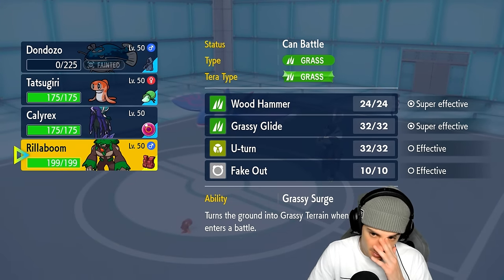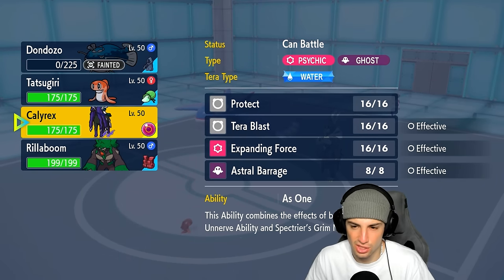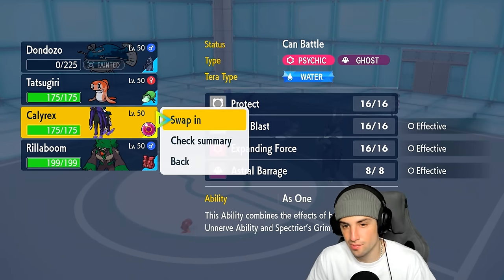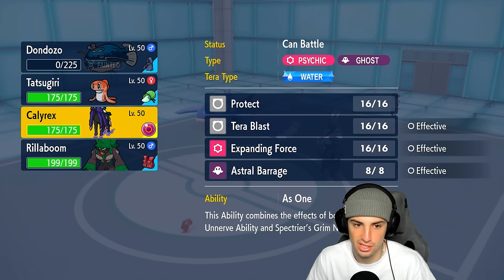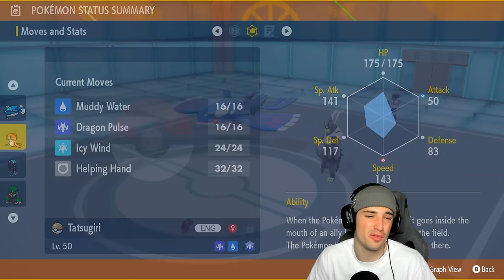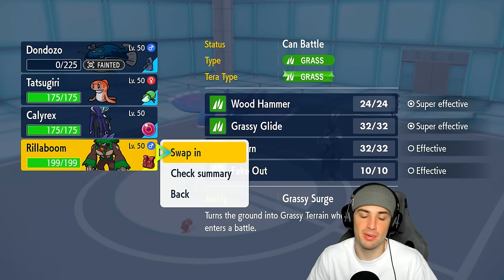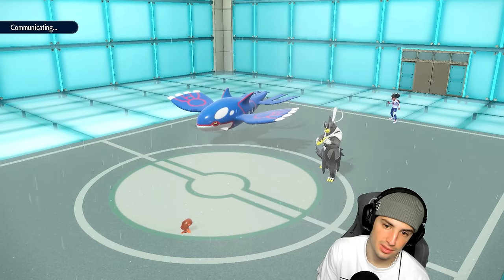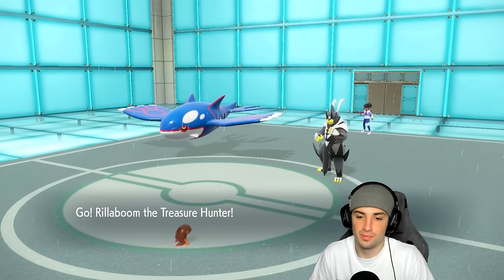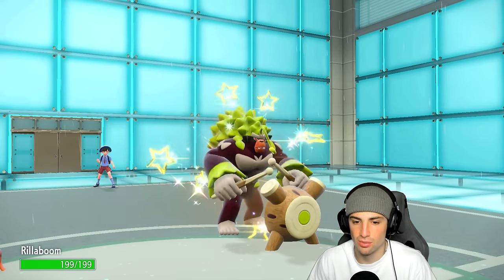I could go into Rillaboom and force maybe a hard swap or even just fake out this turn, but I think I'd rather go into Calyrex — just Protect and Icy Wind. Tatsugiri used super protect. What's your speed, little fish — 143? I don't know if you outspeed, that's my problem here. We're just going to go into Rillaboom and play it safe, because I really don't want to die to this thing.